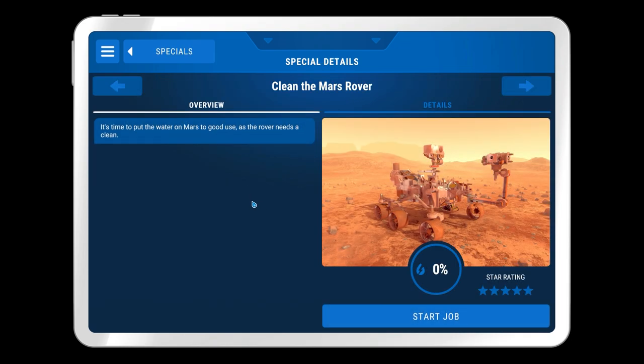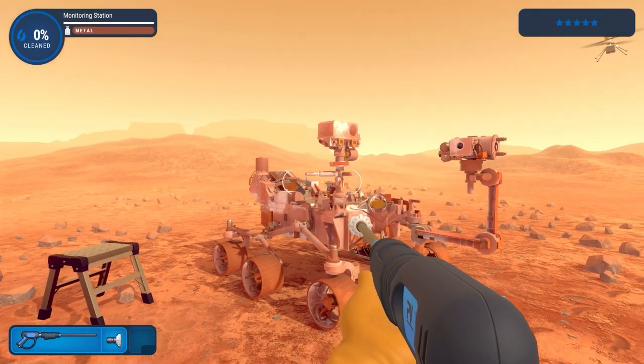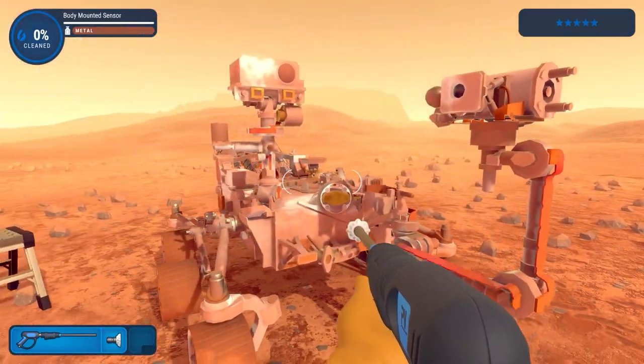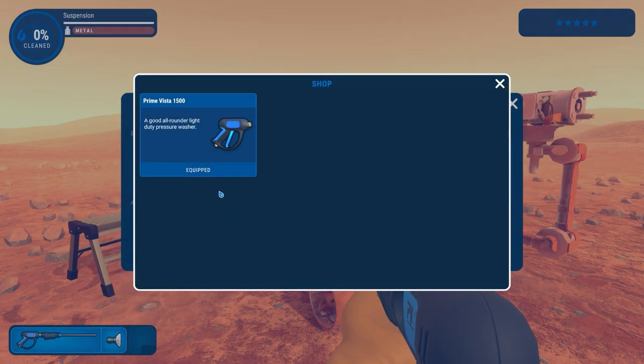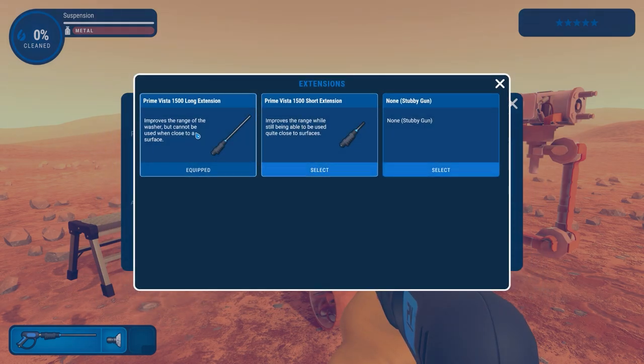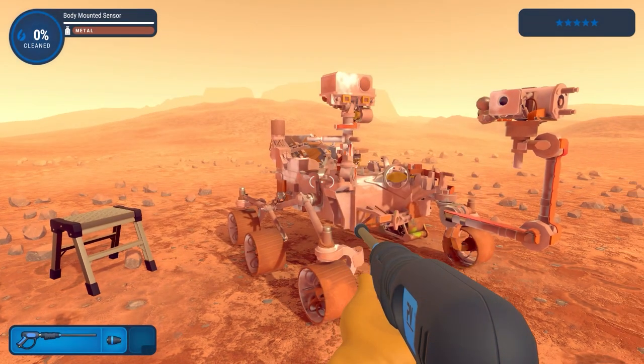So this is the Mars Rover. We will start the job here. It says 'time to put the water on Mars to good use as the rover needs a clean.' We'll start the job and I have no idea what we get in terms of our power washer, our equipment, etc., because this is not part of the campaign. It looks like we've got standard nozzles. We've got the Prime Vista 1500 and we can go between the different nozzles and also cleaner as well. Interesting.